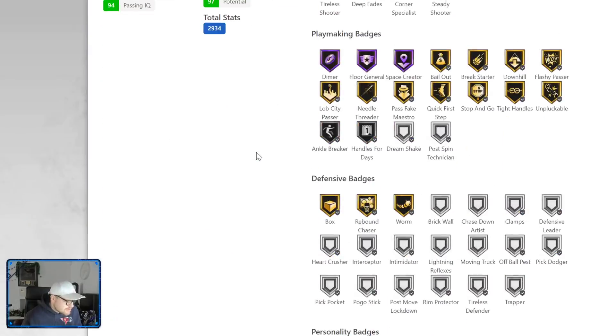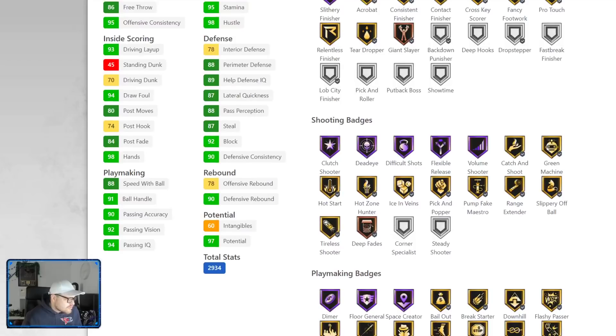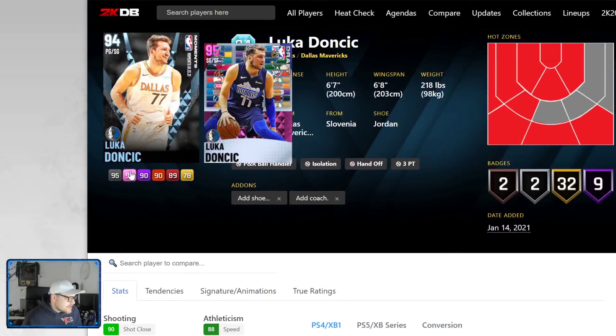He's got gold Floor General, gold Quick First Step, Tight Handles, gold Range Extender, Catch and Shoot, Volume Shooter, Flexible Release, Difficult Shots, Clutch Shooter, Deadeye, and 91 ball handle — which is good. So if you are on next gen, it's really good.